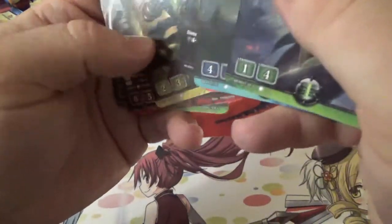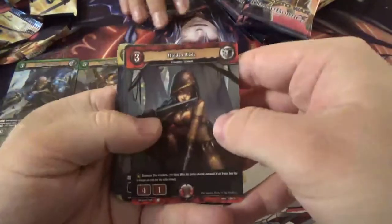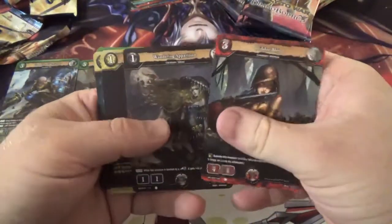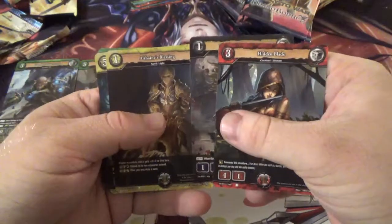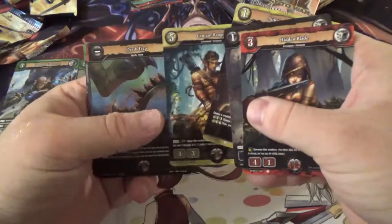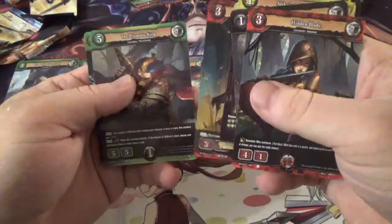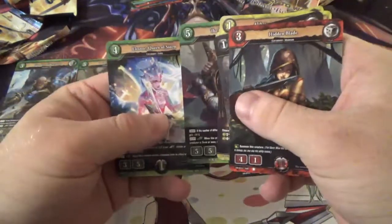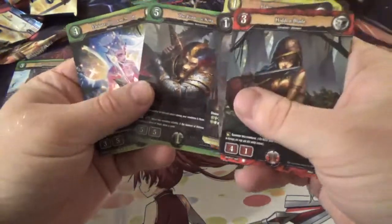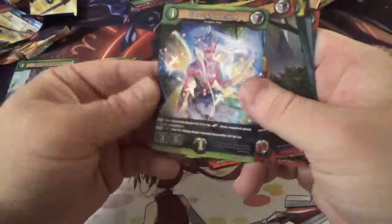We didn't get a hollow in this pack — you're not guaranteed hollows. That makes me a little bit sad, but oh well. Then we've got Hidden Blade, Wandering Apparition, Althane's Blessing, Centaur Ranger, Death's Trap, Burbo Shrewd Merchant, The Prismatic King as a non-hollow, which is awesome. Then we have our first double rare — Eleanor, Queen of Storm.